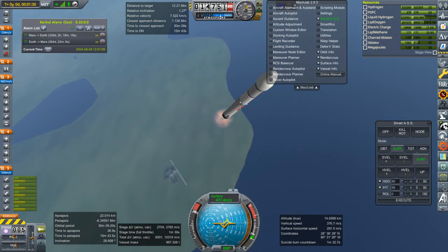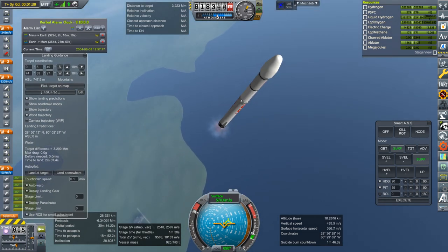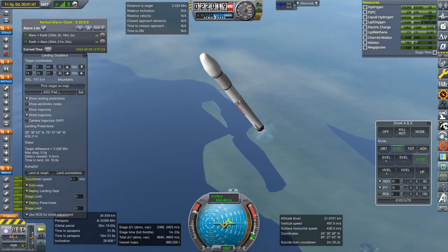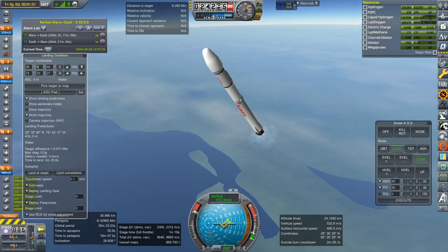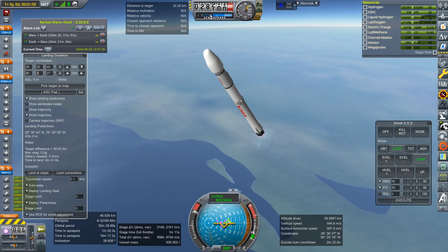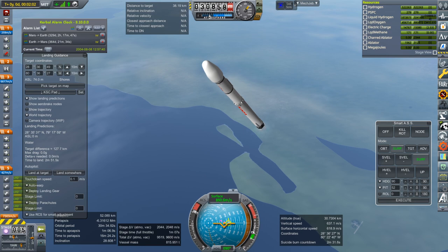I'll have landing guidance up. That doesn't seem like the right KSC pad — target difference 3,000 kilometers. Oh, these are not Realism Overhaul locations. Well, as it so happens I have a rough idea of where the KSC is, so we can go with that. It won't be exact but it's better than what we had by default.